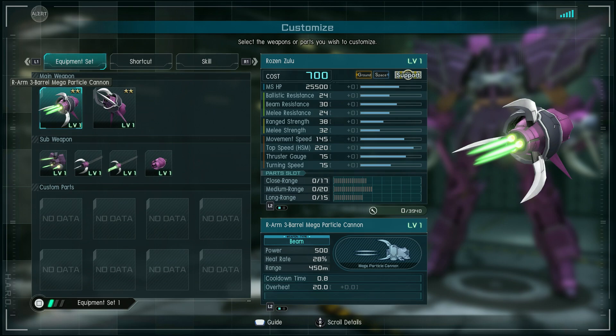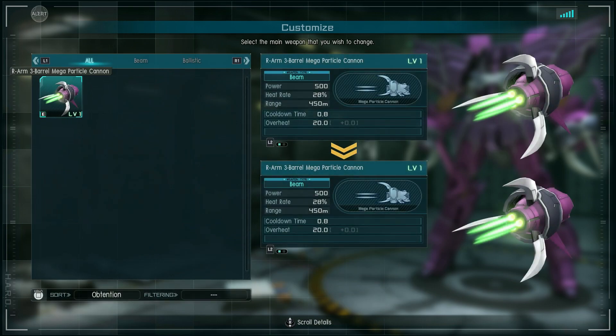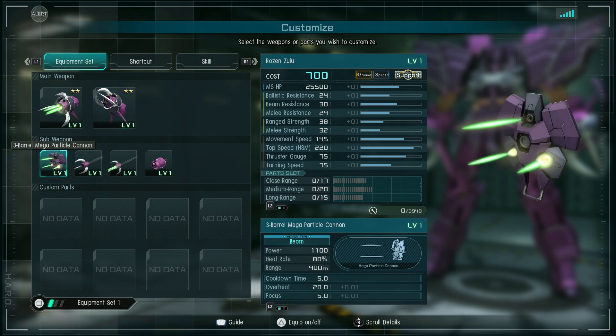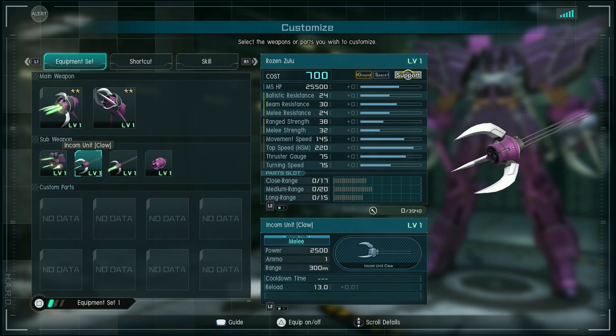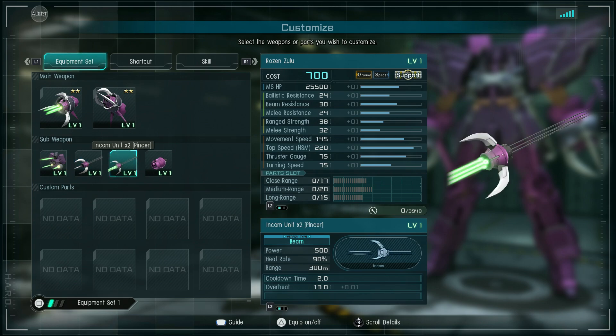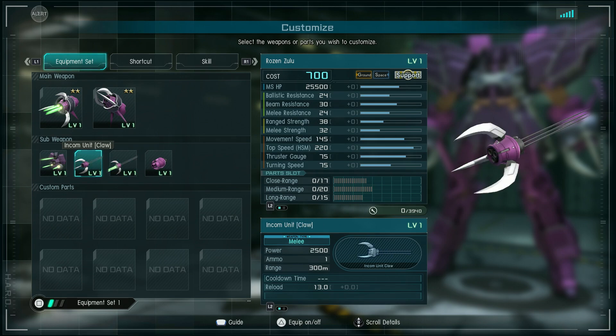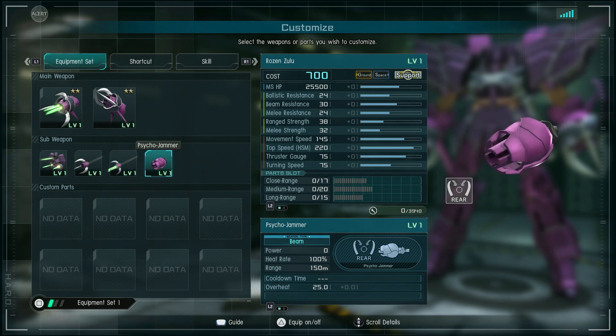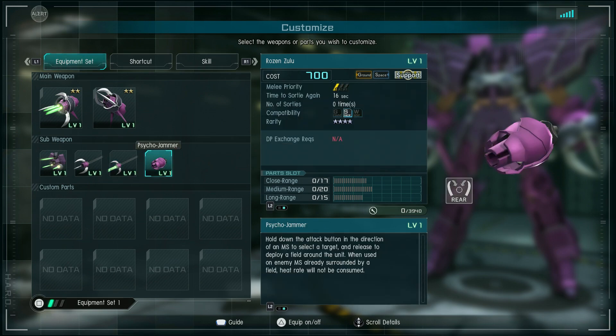Its main weapon is a three-barrel mega particle cannon, with a large claw for melee. It also has the shield's three-barrel mega particle cannon, which has some special abilities. It has two different versions of in-com claws, a single and a double basically, and the Psycho Jammer Rose bits — may not be what they're called, I may be confusing that with Gundam Rose, but that's sure what they look like.